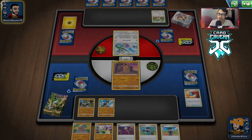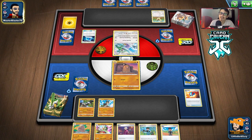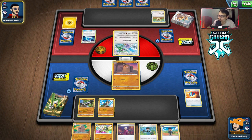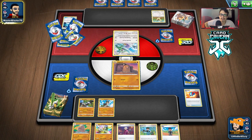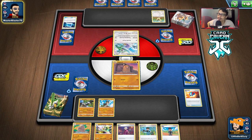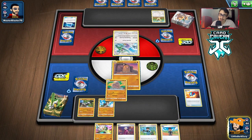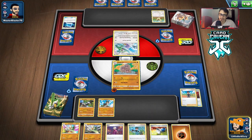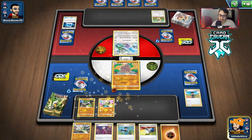They're retreating — interesting. Oh, they want to use Pidgeotto, yeah. This is going to be a tough one to win; that resistance is going to be huge. The only thing we really have is access to Turbo Patch. He's going to go straight for Pidgeotto next turn. This Dragonite theme deck is also really good — another top theme deck. We drew an energy; at least we're doing 10 damage.